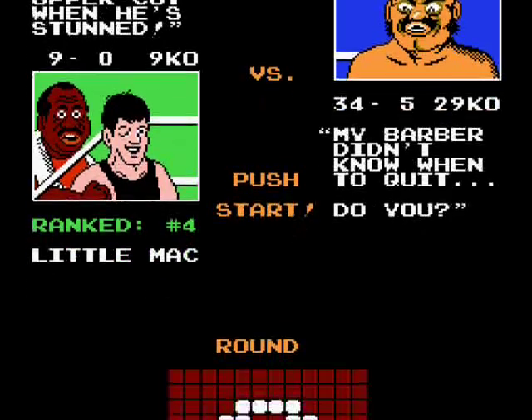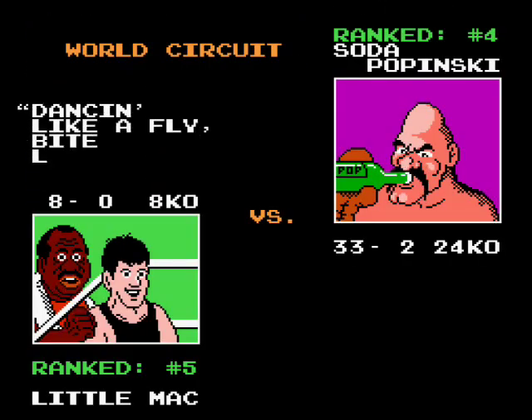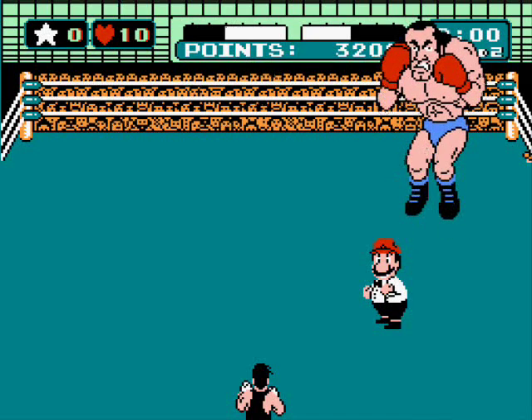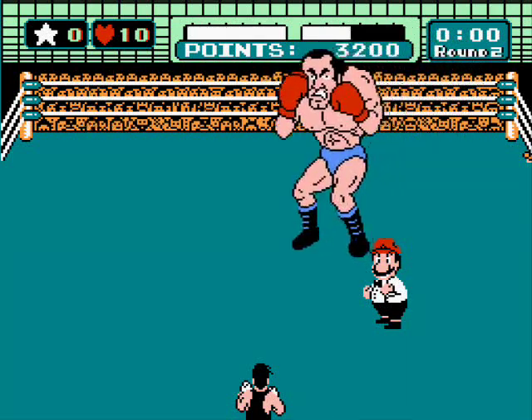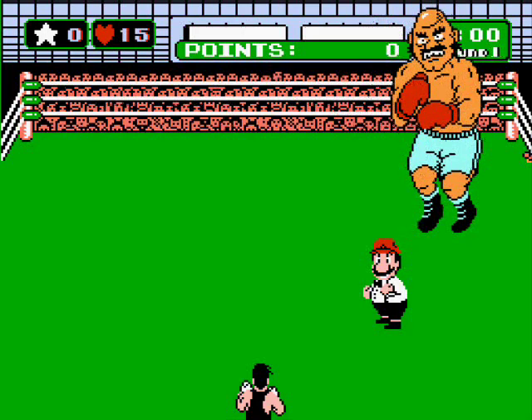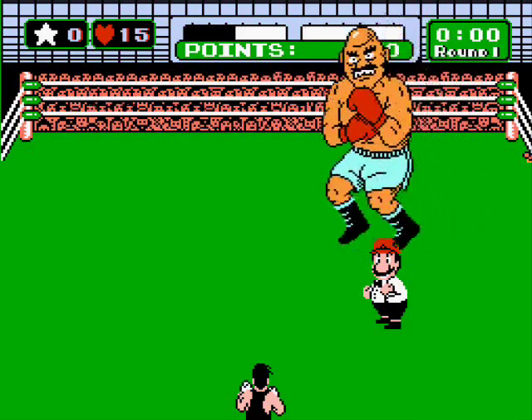Also between rounds, if you feel like you need an energy boost, press Select and Doc will give you some relief with his hand, and you'll get an increase to your life meter. But keep in mind you can only do this once per fight, and sometimes you'll get a shitty increase. Also, don't try this technique before round one — it'll give you a decrease in life.